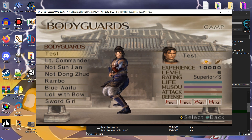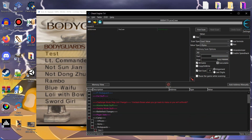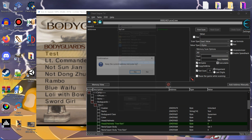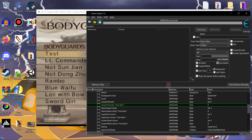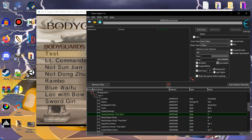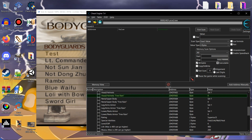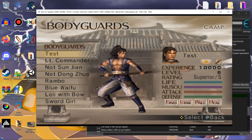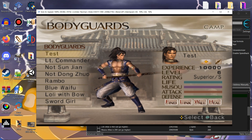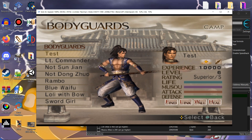So for starters, we're gonna edit this guy for example. You want to make sure you have your Cheat Engine loaded up. This cheat table I'm gonna gladly upload after this video is done. You can modify anything on here — their elements, their name, what rating they are, how much life, attack, and defense they have, and what skills they use.